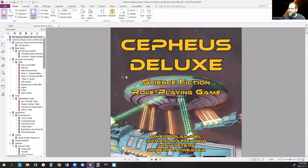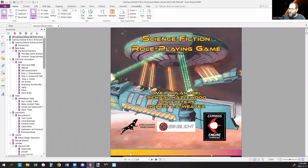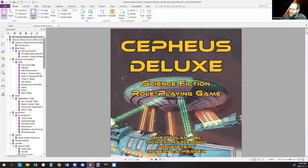Here we are. The four of us — Omer, Richard, Josh, and Robert — and Cepheus Deluxe.